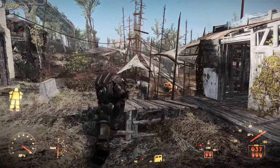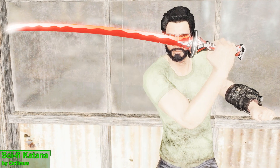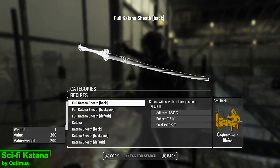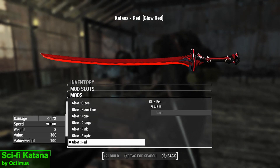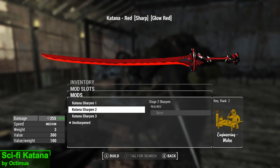This week's weapon mod is the Sci-Fi Katana, and you can acquire this weapon from any chem station under the Octi Katana section for a small amount of crafting materials and requiring Blacksmith 1. In terms of upgrades, you have the choice of 9 glow options, 4 blade colors, and finally 4 damage options.